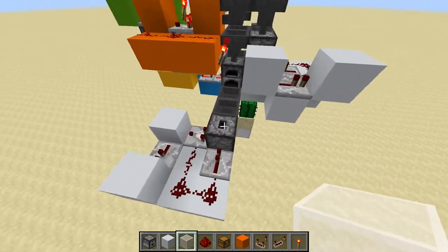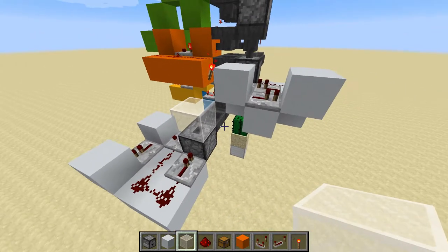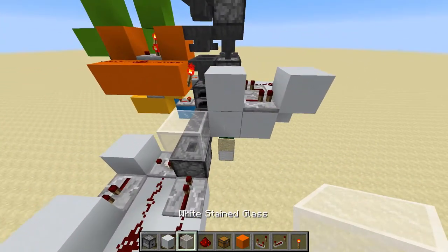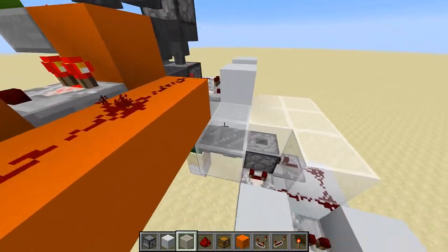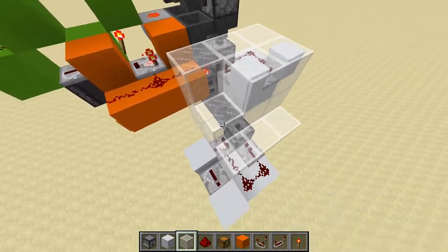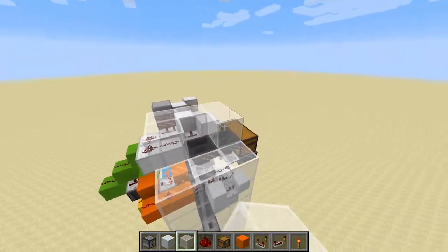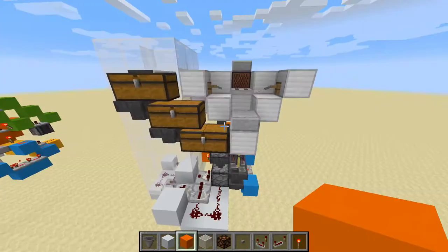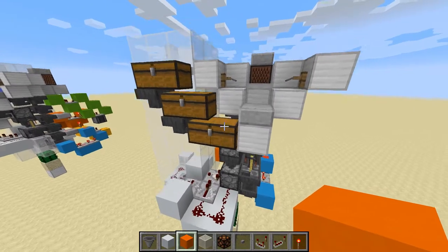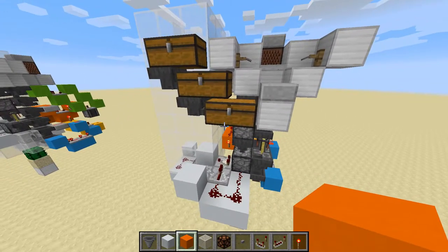Now we're going to build our glass item elevator to send items from this dropper up to that hopper. Come on top of the dropper and place a piece of glass. This block here should be a solid block, not glass. After that, form a ring around that bit of glass so you've got a three by three area, and build this with glass all the way up. When you get to the hoppers up the top, build the glass around the hoppers, then do one more layer across the top. When you have a few items the fisher has kept and you don't want them — like a rubbish book — you can just push a button to have them all go away.